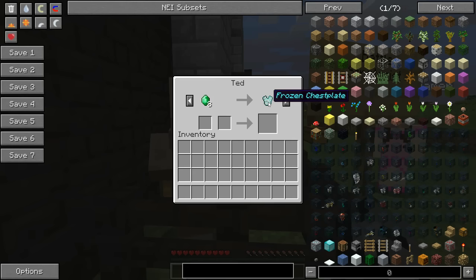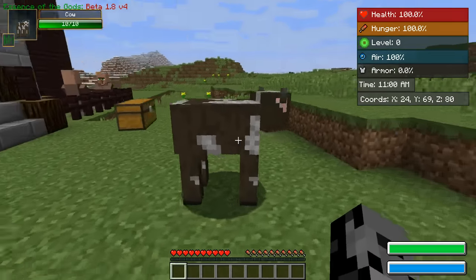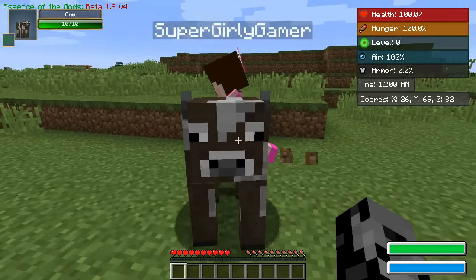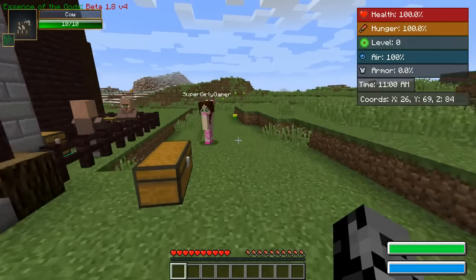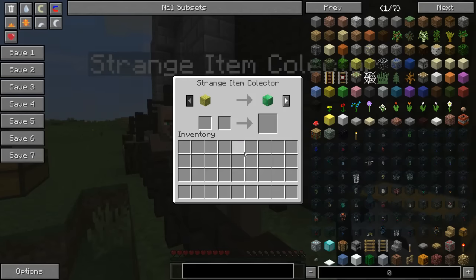We do have some armor — it's not on sale, normal price for the frozen set. It looks pretty. It looks manly and awesome. So we can trade in diamonds for emeralds if we need to get that set. We also have the strange item collector — we can trade in a sponge for a block of emerald, portal frame for emerald, saddle for 5 emeralds, and cake for a block of emerald.